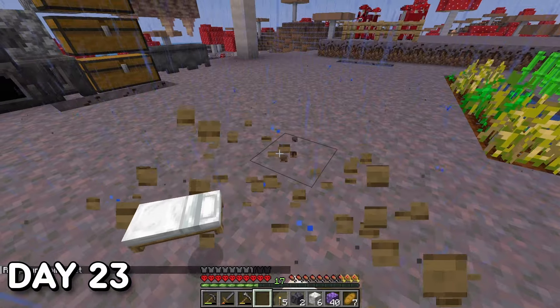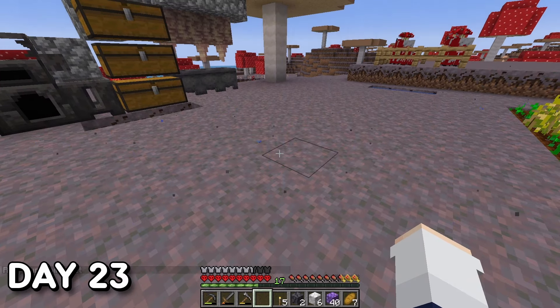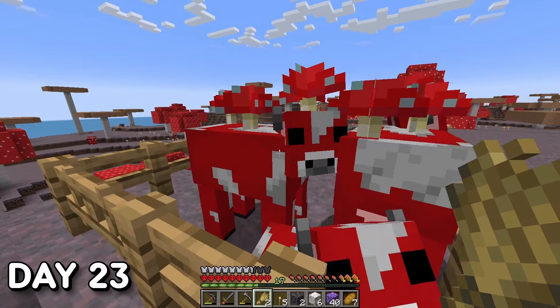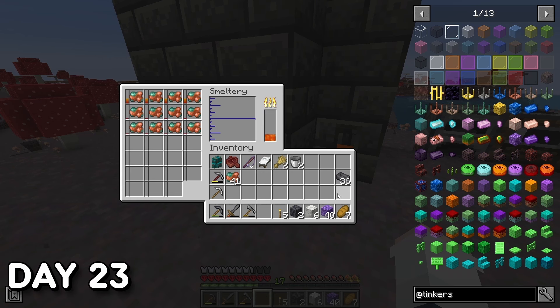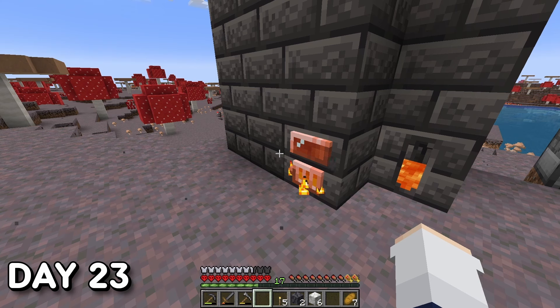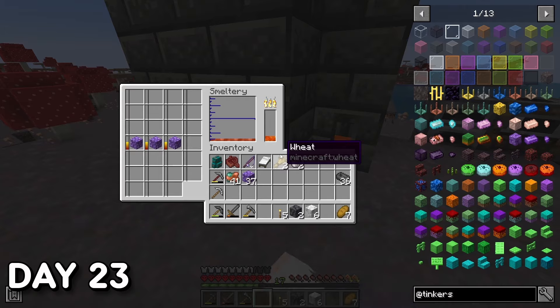Day 23. With those mooshrooms I, shall we say, captured, I bred them up to start getting a slow supply of steak and leather. I also started alloying within Tinkers — specifically making Amethyst Bronze, which is made by combining copper and amethyst within the Smeltery. I would later need this in block form to make my next step towards Tinkers advancements within the mod.